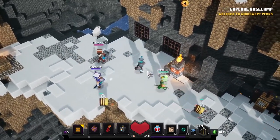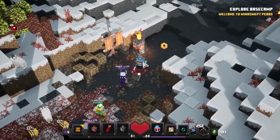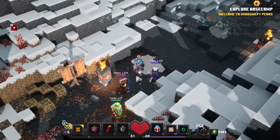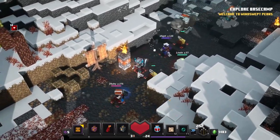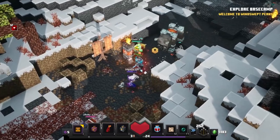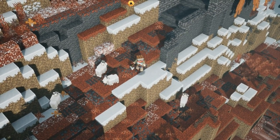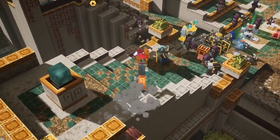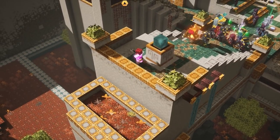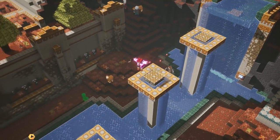We're going to start off with the introduction level which is the Windswept Peaks. This one introduces the first wind mechanic and also shows you the first new mobs like the Mounted Illager, Windcaller, and Ravager. This is already looking like a very awesome level, bringing us to very steep high mountain peaks.